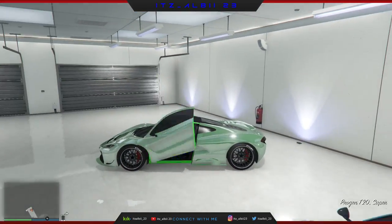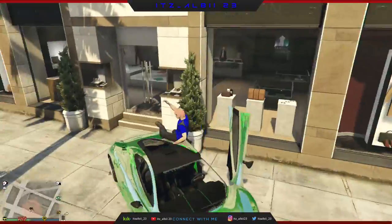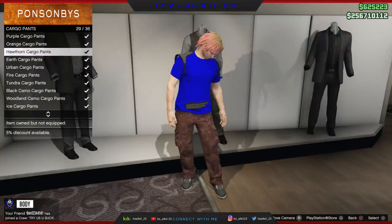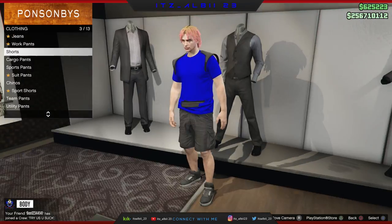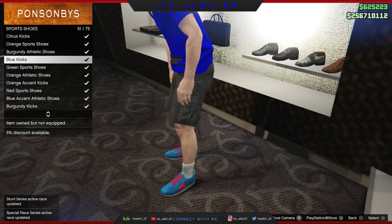So just go ahead and go to the clothing store and do the outfit however you want — put any shorts or any pants you want. In my case, I put the black shorts, the black cargo shorts, black shoes, black scarf, a black helmet with some black glasses, and blue gloves.